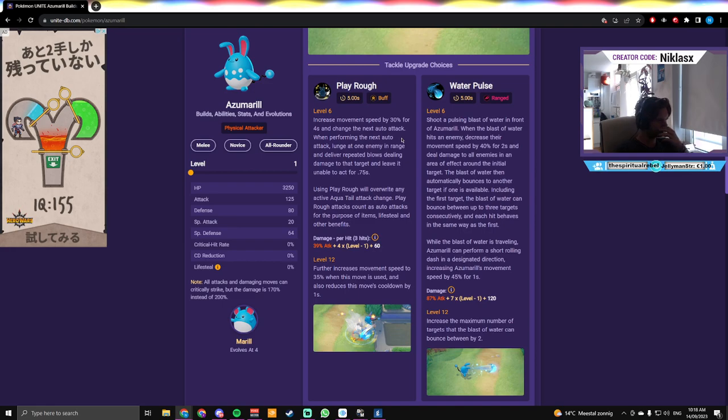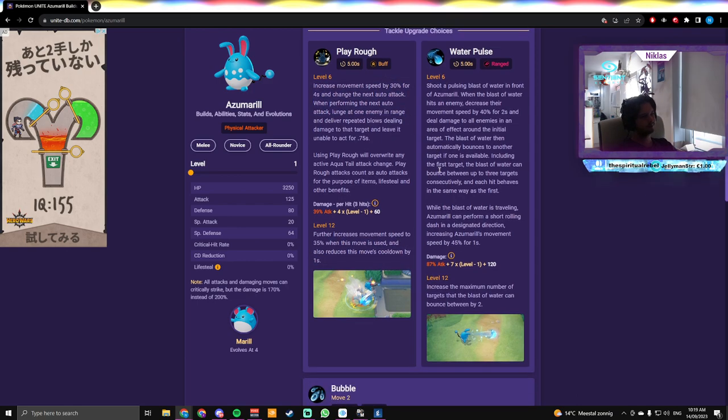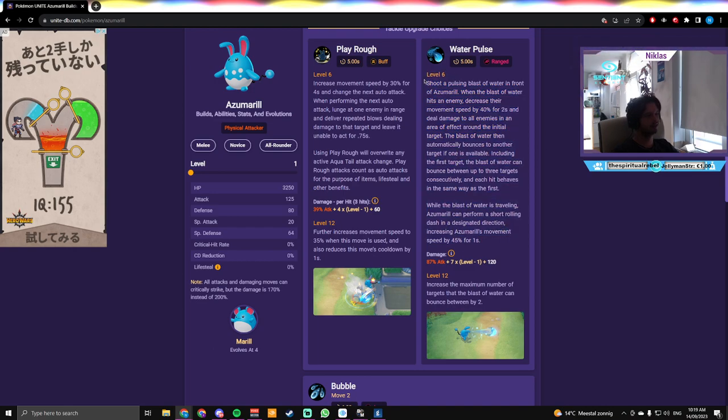Play Rough — which I think no one is playing right now — increases movement speed by 30% for four seconds and changes the next auto attack. It allows you to lunge at one enemy in range and deliver repeated blows, dealing damage and leaving the target unable to act for 0.75 seconds — a little stun. Play Rough attacks count as auto attacks for items, lifesteal, and other benefits. At upgrade, it further increases movement speed to 35% and reduces cooldown by one second.